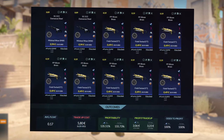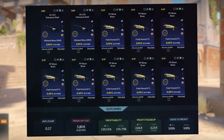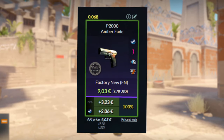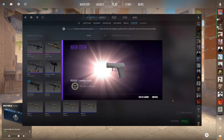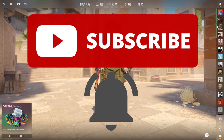The second trade-up is a bit harder to get, but you need 10 Dust 2 collection skins with an average float below 0.17. As you can see, there is only one outcome and you want to hit it, so don't pay more than the outcome. By the way, don't forget to subscribe and activate the bell so you don't miss out on these videos.